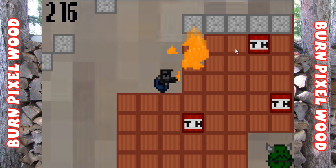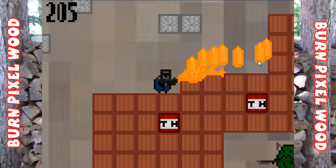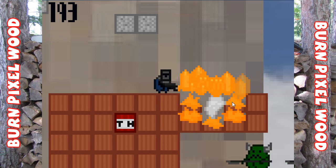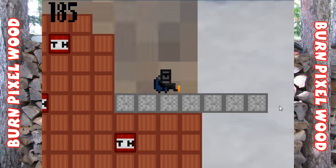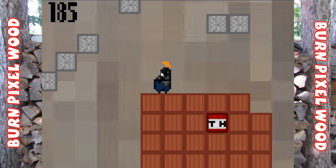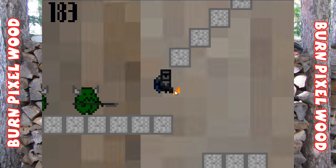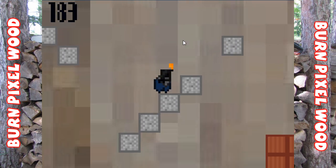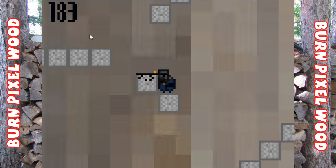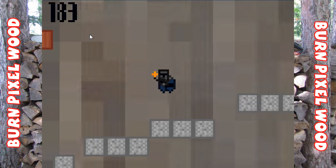I probably shouldn't burn too much of this because I need to go back up the left-hand side of the tower. Let's get rid of all this wood — you can see the count, about a hundred-odd left. I can't get back up there — oh dear. There are two goblins there and we need to get back up because we've missed some stuff on the left.